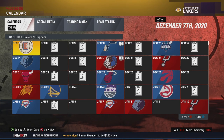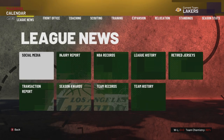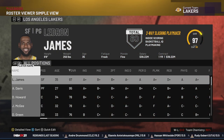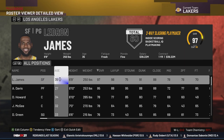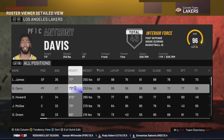Wait for the schedule to load. Next, go to View Nav — that's the B button, or Circle on PlayStation. Then go to Front Office, then Roster, and hit the Pause/Start button for Quick Edit. Hit OK.